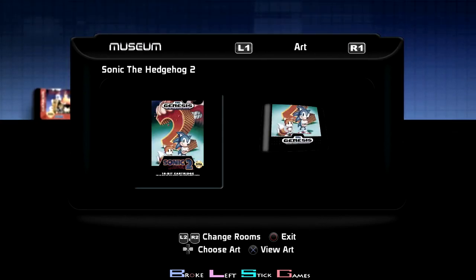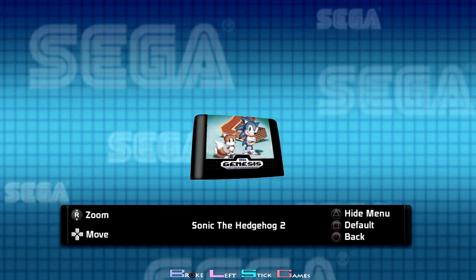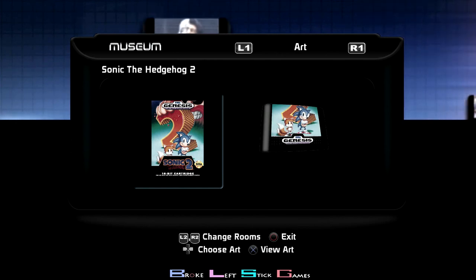Sonic 2 — the only trophy for this one is part of Unlock Everything. You do have to beat the first stage's final boss with two players. So all you do is put the second controller beside you or have a friend hit the boss once, then you hit the boss and finish it off. That'll help you with the Unlock Everything trophy.